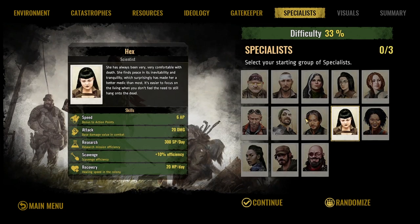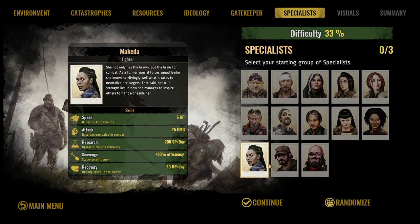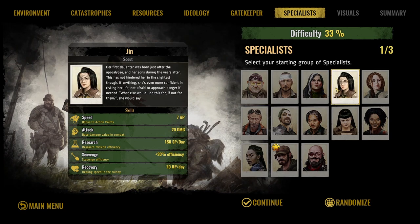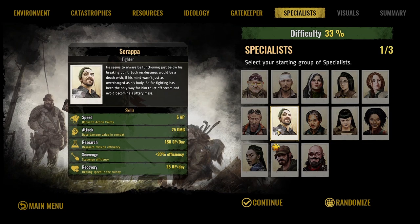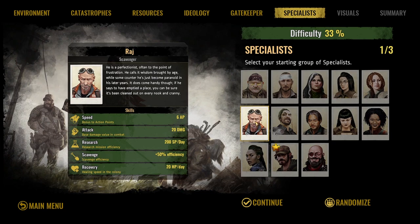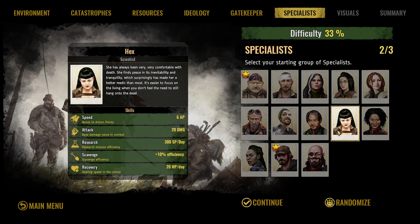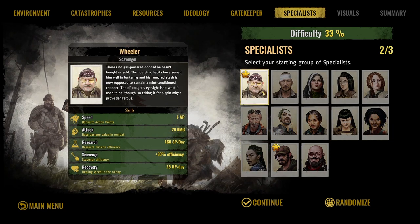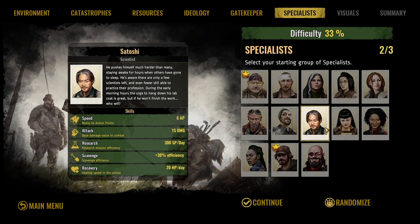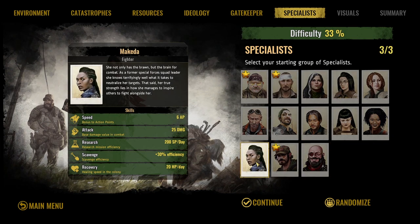We can see what our specialists' speed and combat damage are. Some are very good at gathering research points, others at fighting. Let's go with Wheeler — he's been in the game a long time. We should also pick a fighter. Fritz looks good, so now we've got a nice mix of three characters. We'll continue with Wheeler, a scavenger/scout, and Fritz as our fighter.